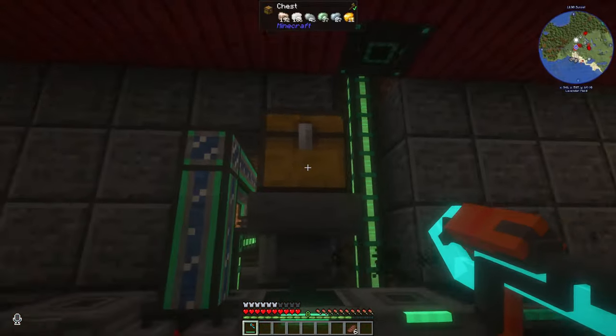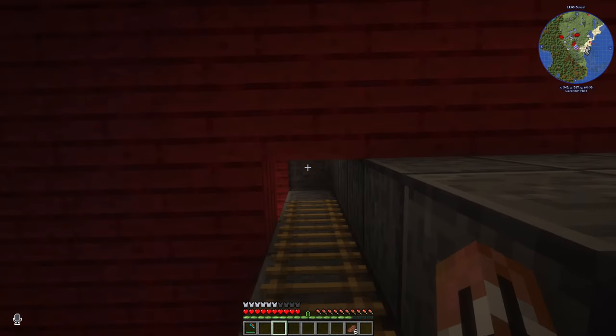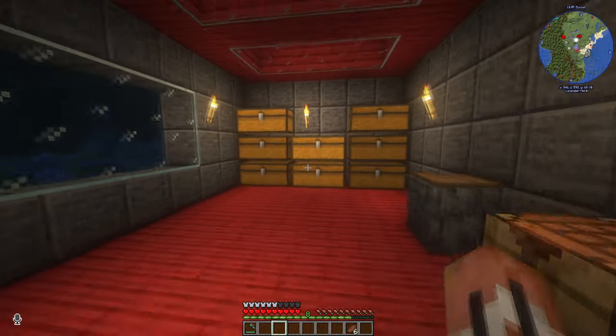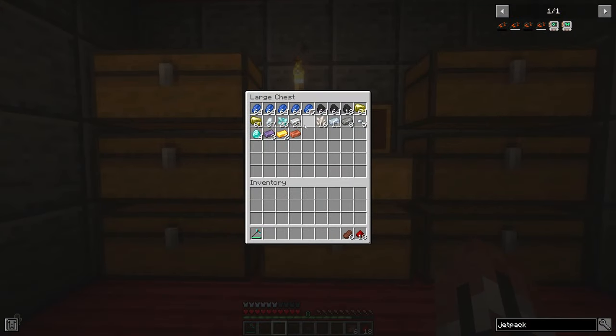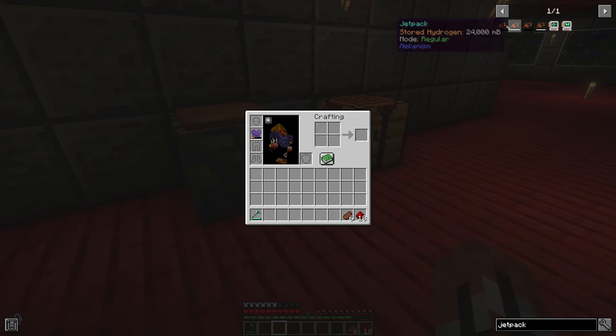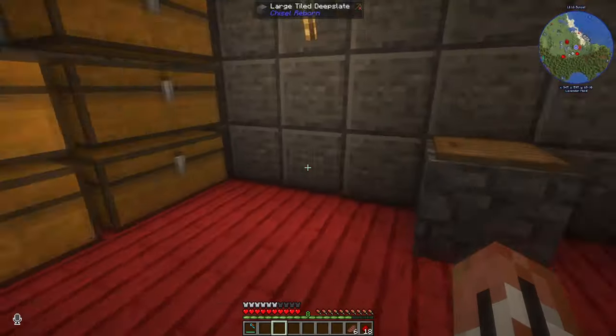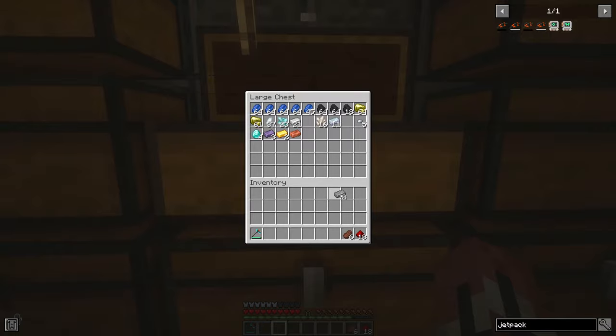I went mining last time. I found some more iron and most importantly I found a little bit more redstone — not enough, but a little bit. So all we need to do now is make a jetpack. We need three tin, two steel, and a control circuit. That's easy enough.